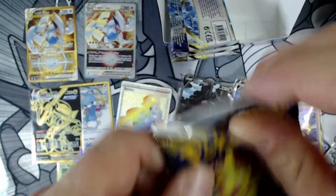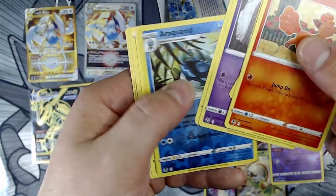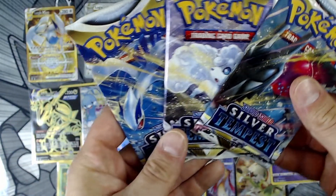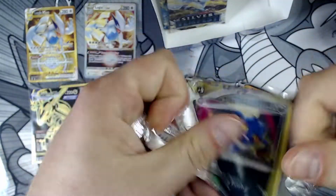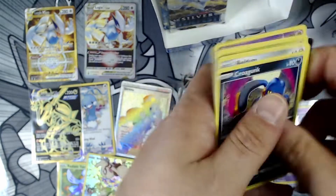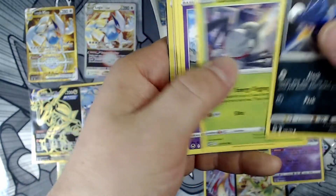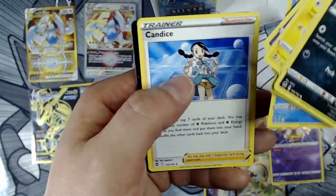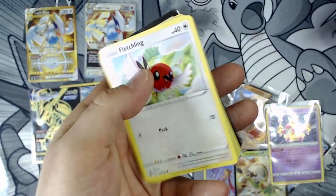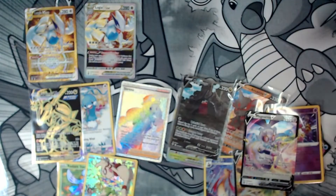Another fire pull, man. Noivern non-hollow. Three packs left — what we got? Save Lugia for last. We got the alt-holo, we'll open that one now. Good hollow, good hit, I'll take that. Last pack! Last pack magic — I doubt it, but let's go. Still want a V card to end it, man. That's a lot of pulls for one box.